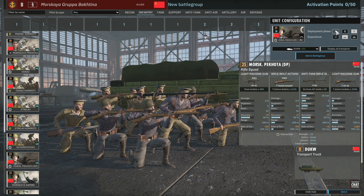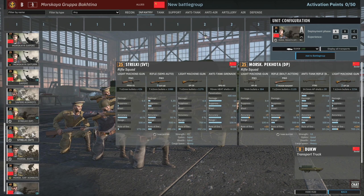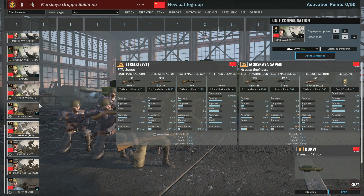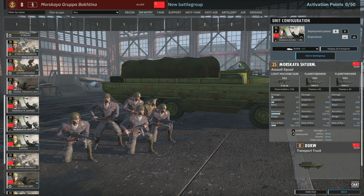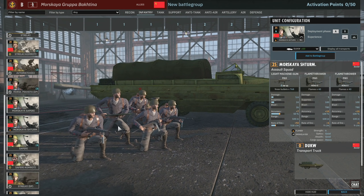Then we've got the Moskaya Pahota with DPs — 2 machine guns in 13-man squads with a PTRD. We've got some Moskaya Sapari as well. There are so many infantry units on this tab. The Moskaya Sapari have 6 submachine guns, 6 Mosins and 3 HE shells. Then we get Moskaya Sturm with 4 submachine guns and 2 flamethrowers. I do like the double flamethrower squads — I think they can be really, really strong. So this is going to be an interesting one to watch out for.